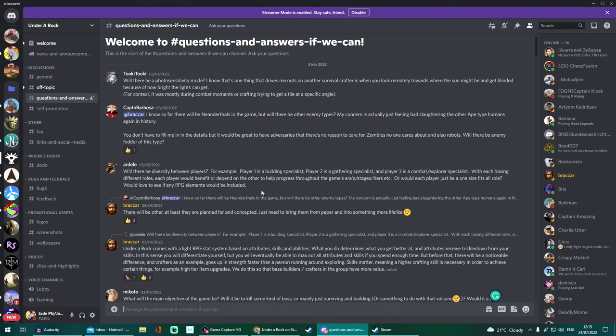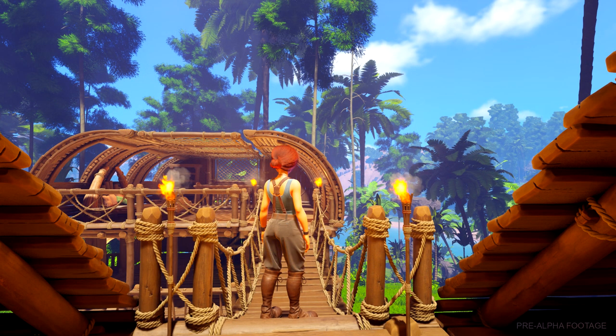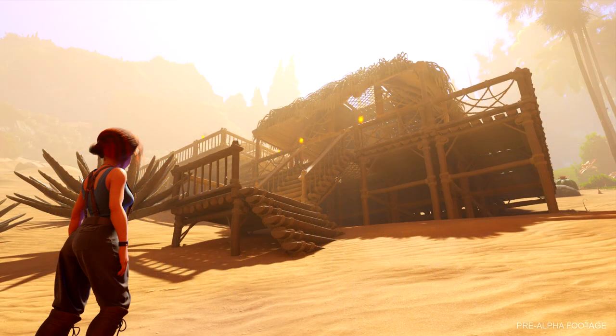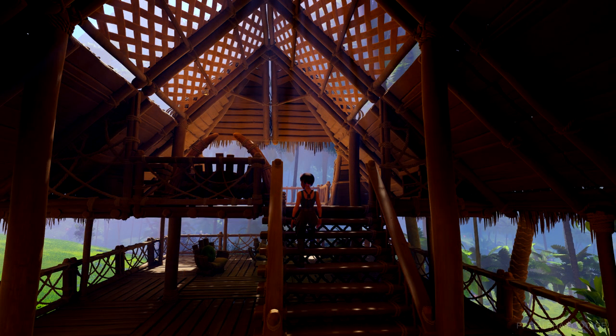On to the Q&A session: Under a Rock is apparently going to have neanderthals as maybe the main enemy type, but there will be different types of enemies - we've already seen the crab-like creature, so I'm guessing more oversized or weird-looking creatures. On skills, the game will have a light RPG system based on attributes, skills, and abilities. What you do determines what you get better at. For example, crafters go up in strength faster than someone running around exploring. A higher crafting skill is necessary to achieve certain things like high-tier item upgrades, giving base builders and crafters in the group more value.